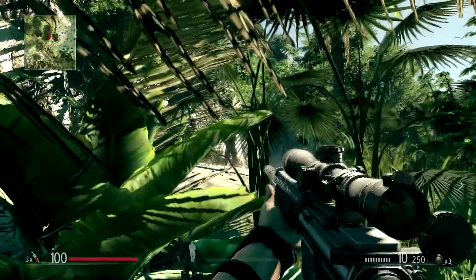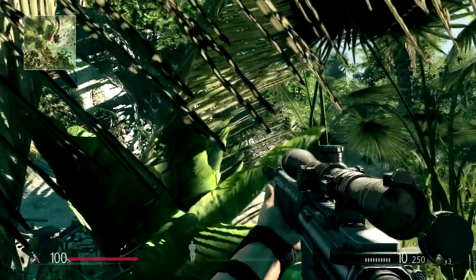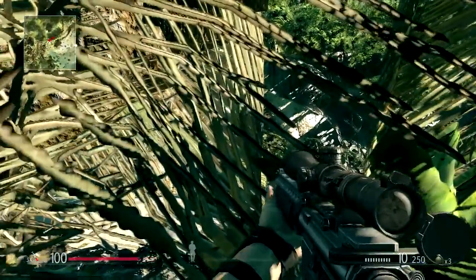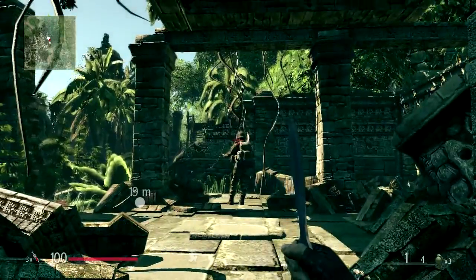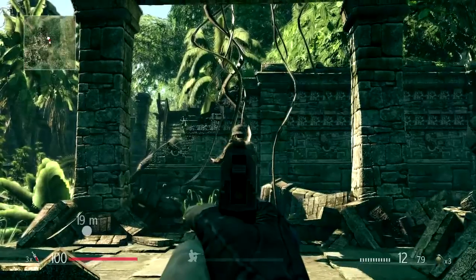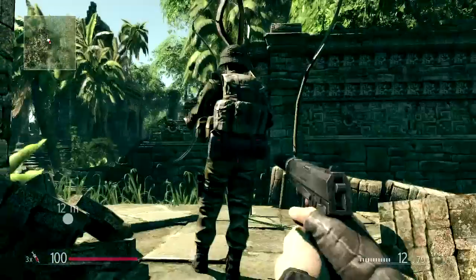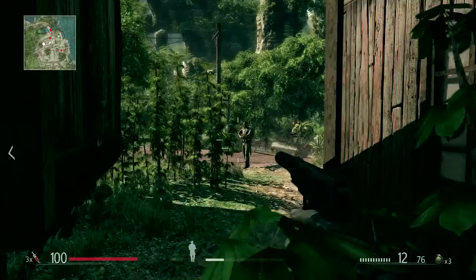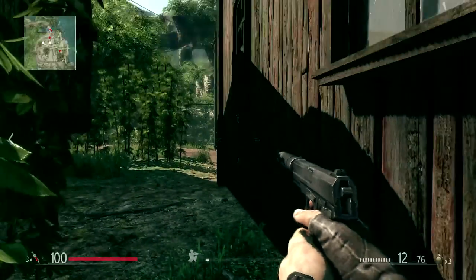Stealth. Use the surroundings and your ghillie suit to stay concealed and camouflaged in bushes and tall grass. Sneak up on enemies and eliminate them silently using throwing knives, pistol, or melee attack. The visibility indicator shows you when an enemy has his eyes on you. Move carefully to get to cover before getting spotted.